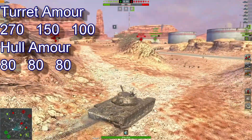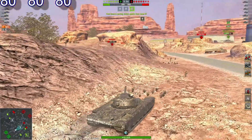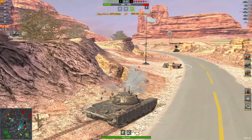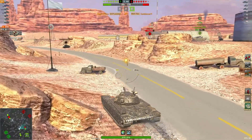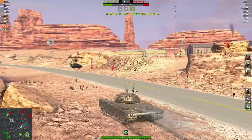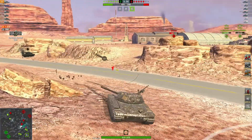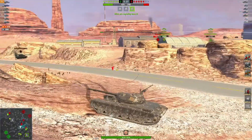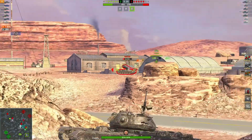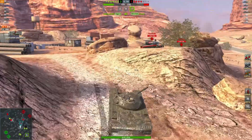Thanks again for the replay mate and welcome to the channel, first time being featured. Now pushing around - I can see the Rev, nice shot, 819 damage, one kill. And he's going to grab B, or push straight through? Let's go for it, nice shot into the Yoh and a nice block there. 1274 damage, 260 blocked.